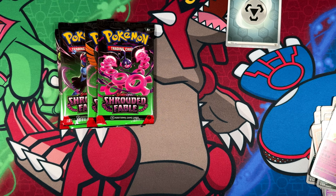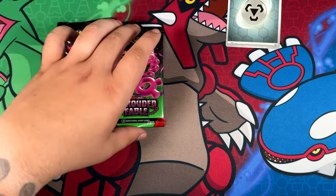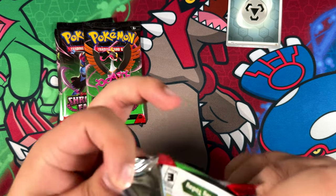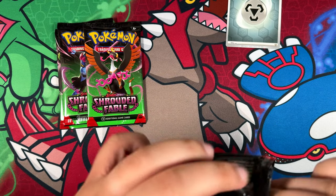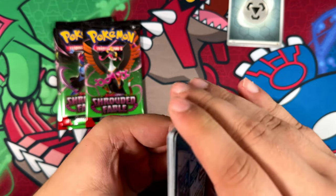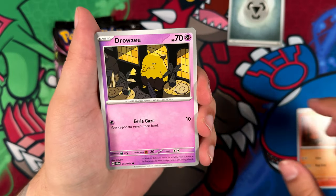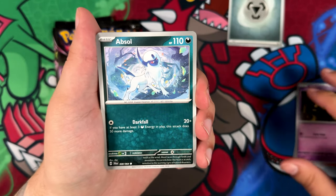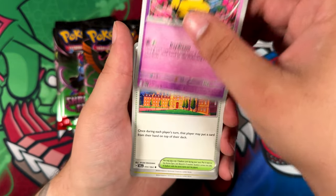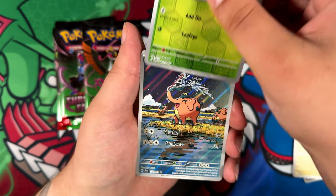Illustration rares are just super expensive for some reason. I think the best example is the Eevee — the Eevee is super expensive. Yes, it is a cool card, don't get me wrong, but why is it so expensive? As I said in some of my earlier videos, I've been trying to think about exchanging my English special illustration rares with the Japanese equivalents — the special art rares. And a few days ago my Cobalion EX, like the Japanese version...